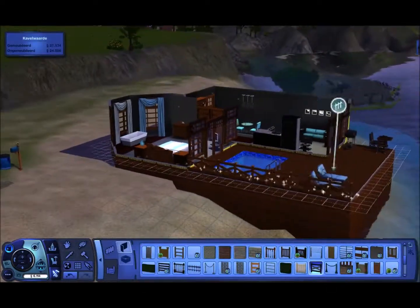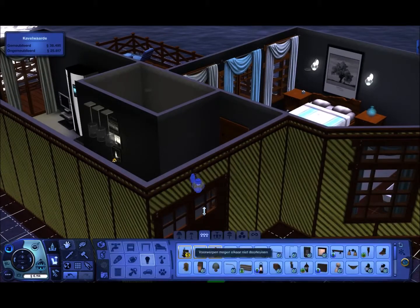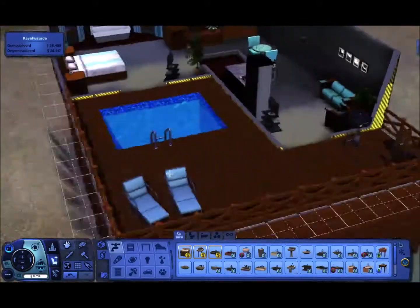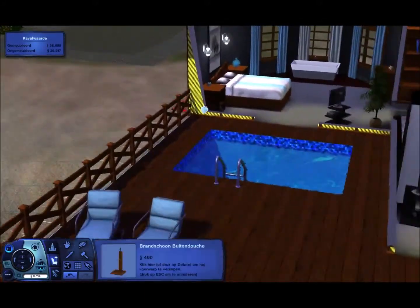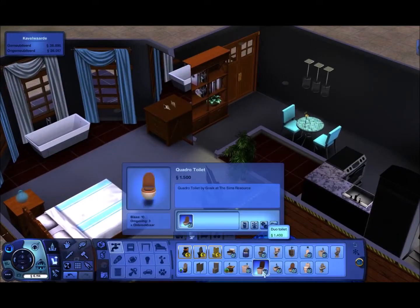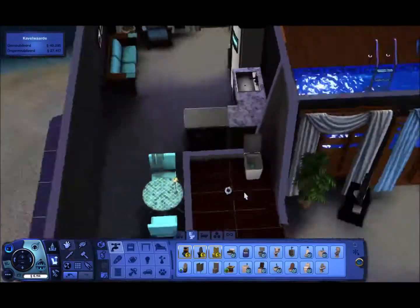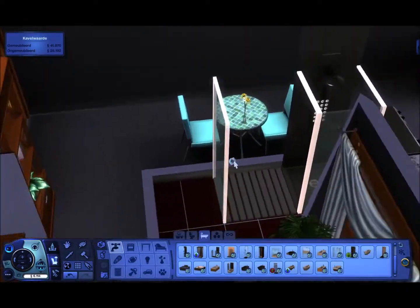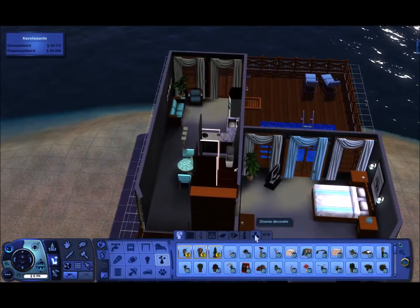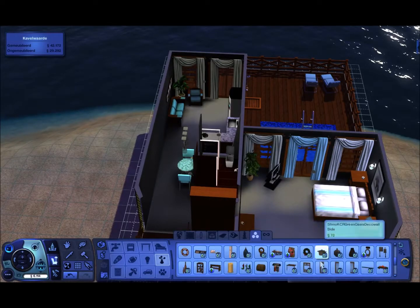Now we're putting down a little bit of baluster around it just to make it look safe and nice. I really wanted to put in that shower, so that's what we did, which makes this bathroom kind of small — except for the toilet maybe — but we have the shower here as well, and some mirrors. The toilet is always useful.